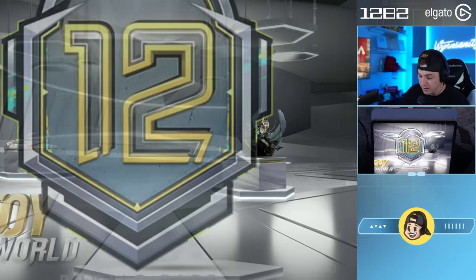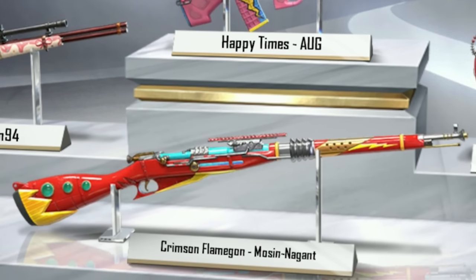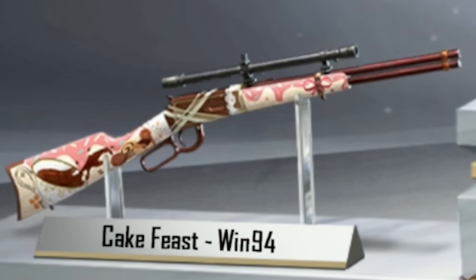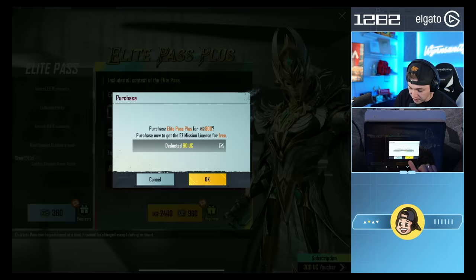We have Toy World RPM 12 with the High Elf Set Happy Times. Oh, these are not happy times. The Crimson Flamagon, the Mosinagant, and the Cakefeast Win 94 Spacecraft Pan Upgrade Pass. Well, I guess we could do this.